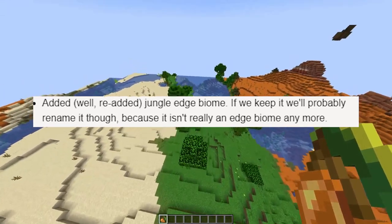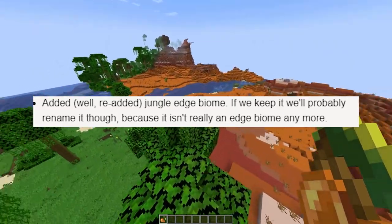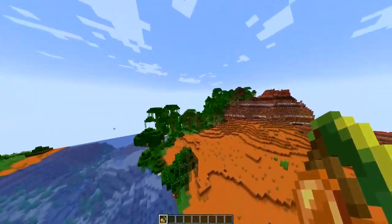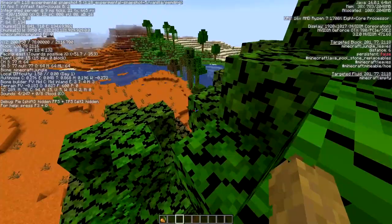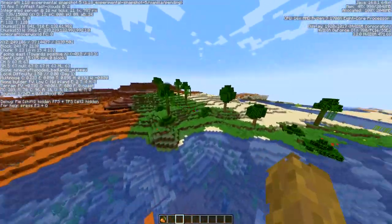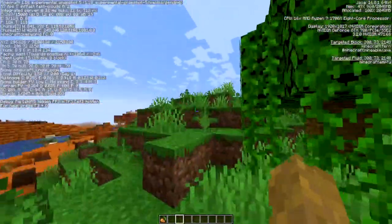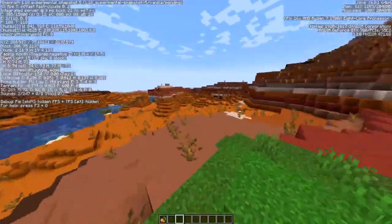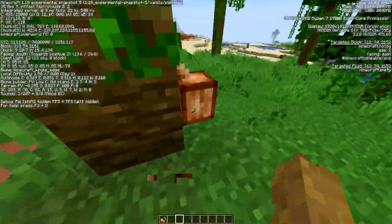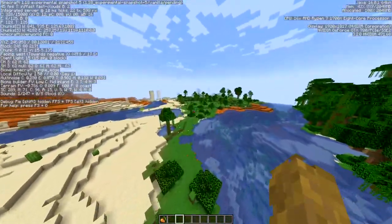Re-added: the jungle edge biome. If they keep it, they'll probably rename it though, because it really isn't an edge biome anymore. This would be a jungle edge biome here — this is just a jungle, and over here would be a jungle edge, because it doesn't have the same leaf coloring, grass coloring, and stuff, so it can blend a little bit more with the badlands. It still has all the jungle features like cocoa beans and trees. Not much has been removed.